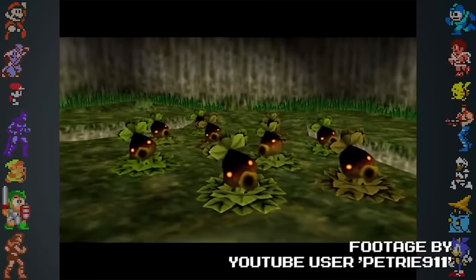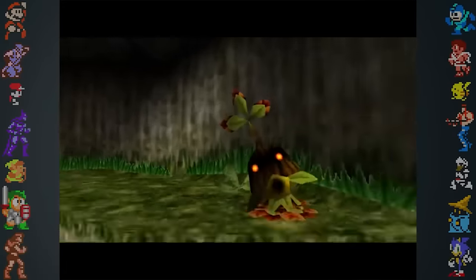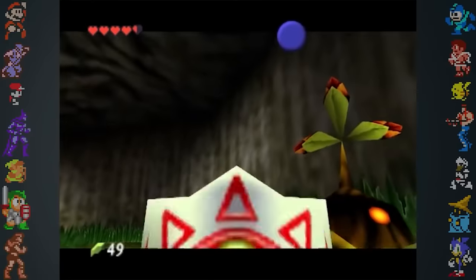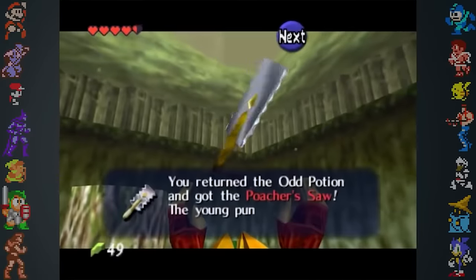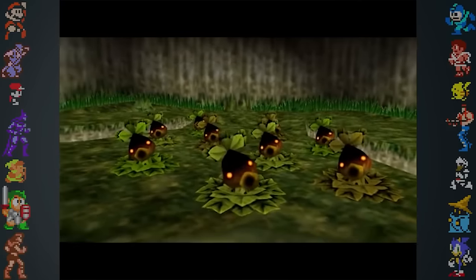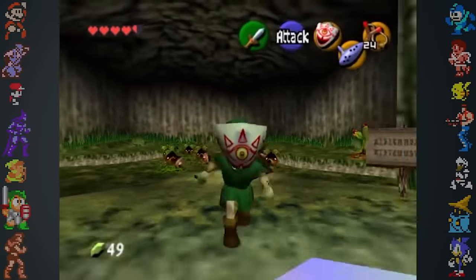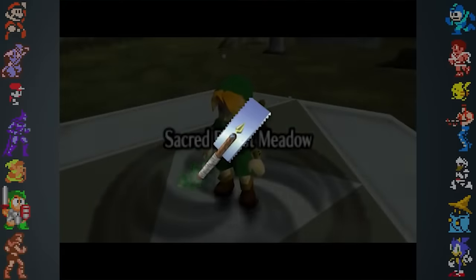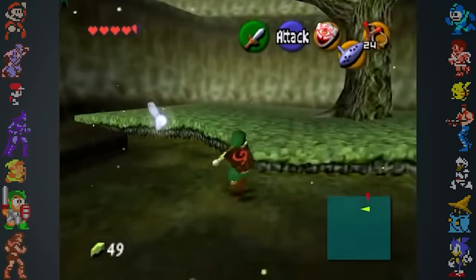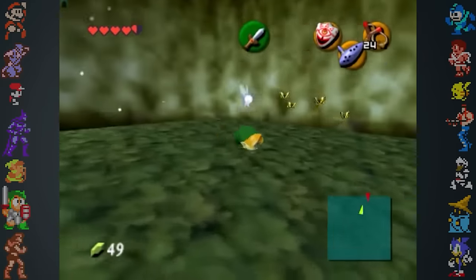One example is the Deku Nuts upgrade glitch found in the N64 version. If Link enters the forest stage beneath the Lost Woods wearing the Mask of Truth, some Deku Scrubs will upgrade the capacity of his Deku Nuts to 30. However, if the player receives the Poacher's Saw from Fado, the Deku Nuts upgrade becomes unobtainable. The game sets flags when events take place. It's believed the Poacher's Saw sets two internal flags when collected instead of one — the second flag is set at the location for the Deku Nuts upgrade, so the game thinks the player has already obtained it and it disappears.